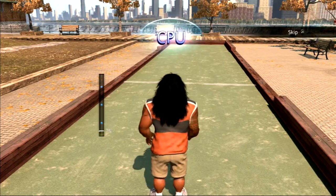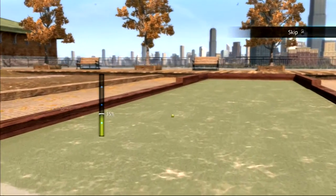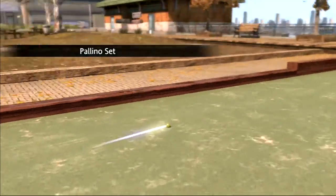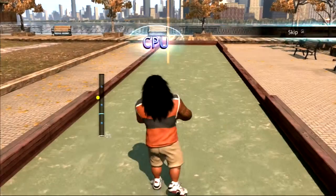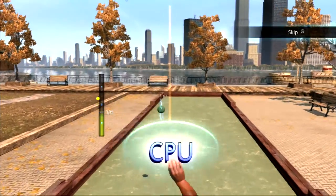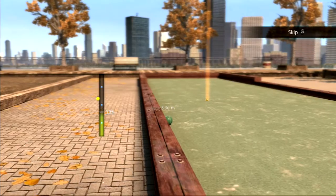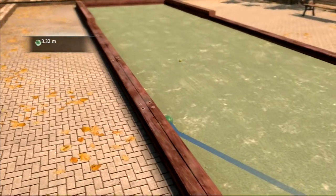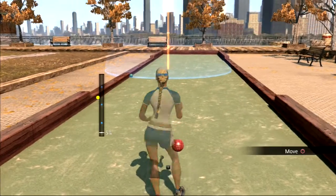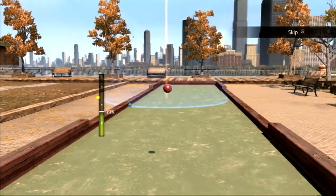Okay, I'm gonna click the button and we're gonna start. We've just finished the training. The computer's playing first - the first yellow ball sets the pallino. The pallino is set and you've just got to try and get as close to the ball as possible. The closest balls are the scoring ones at the end, so just like bowls really, but here you throw.